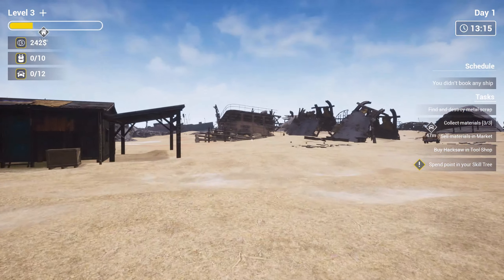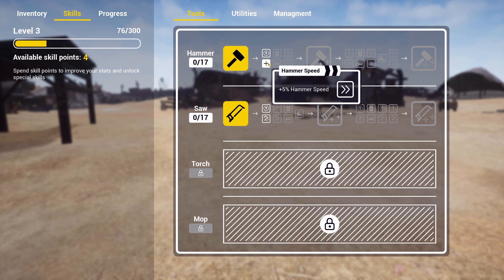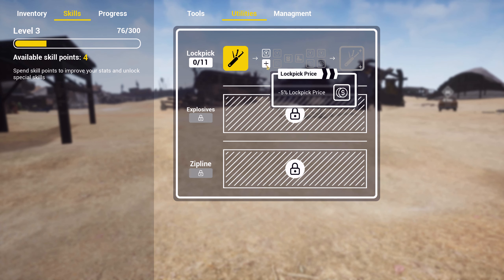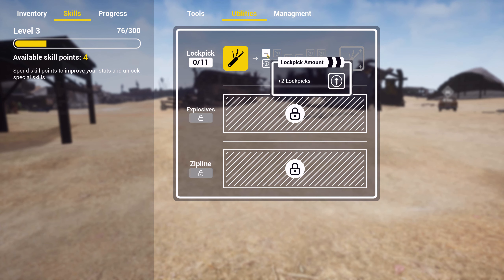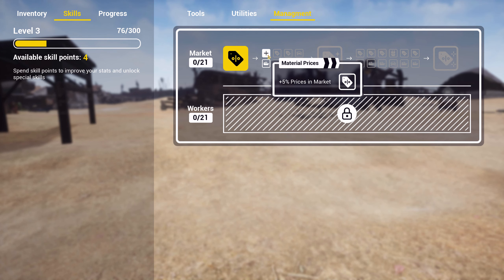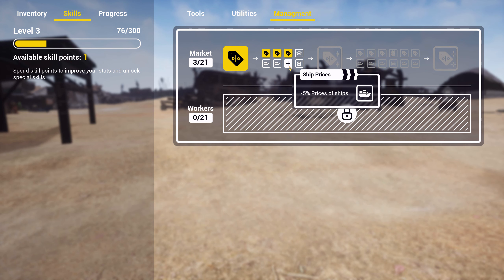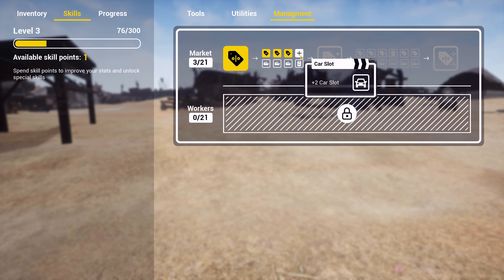I guess next we'll have to actually upgrade his shop. Now it's telling us to upgrade our skill points. 17 skill points. Hammer speed. Hammer damage. Car slot. Utilities. Lockpick price. Lockpicks. Management. Ship — prices of ships. What? We have to buy ships? Prices in markets — that's always a good thing to take. Well, obviously we're going to take all these prices. Plus two car slots, plus one equipment slot. Let's do plus two car slots.